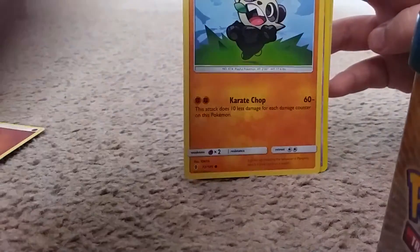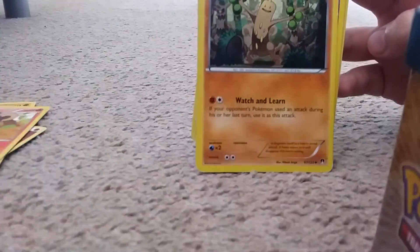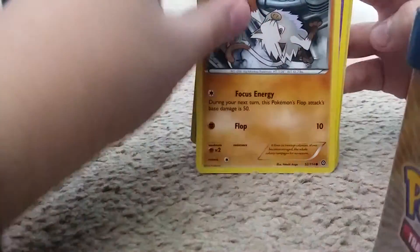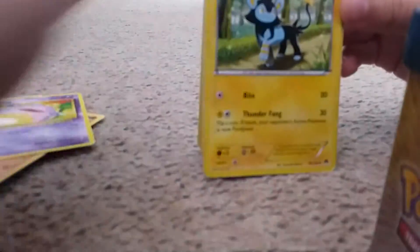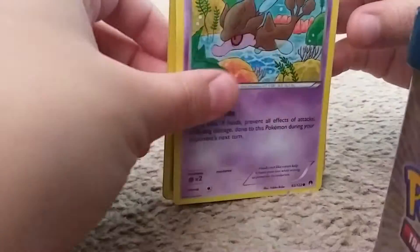We got a Vault, a Torb, an Energy, a Pancham, a Litleo, a Sudowoodo, a Mankey, a Koffing, a Luxio, a Solosis, and a Murkrow.